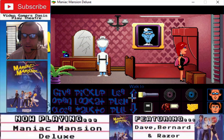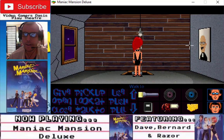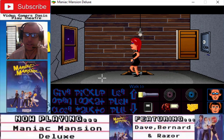Go upstairs. I'm gonna open that. Look at the painting — boy, he is ugly! Open painting. Aha! Look at the wall safe — it's a combination wall safe. Look at the scroll number, it's too tiny to read. Let's get out of the way then.